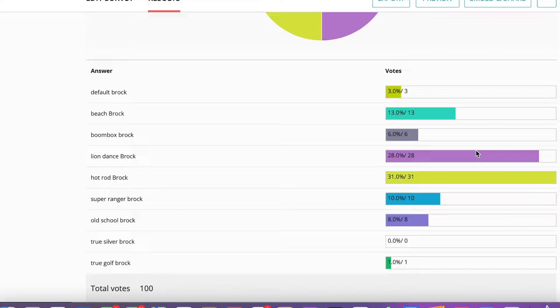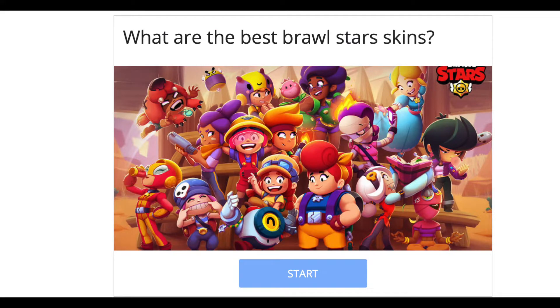For the best Brock skin, one of the tightest matchups was between Hot Rod Brock and Lion Dance Brock. Hot Rod Brock won by only three votes out of 100, which was very surprising. Both are phenomenal skins with cool shot animations and overall just really good quality.